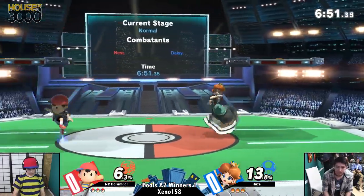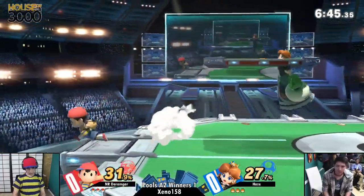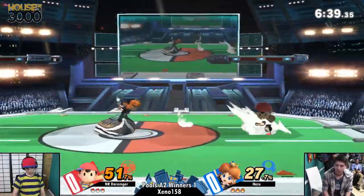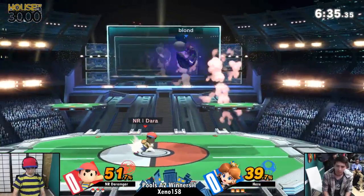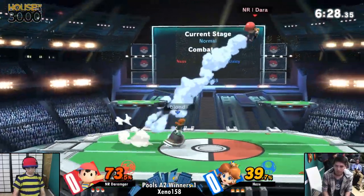This is one of those matchups that I can see actually being pretty okay for Ness. The only thing that Daisy does struggle with is getting in first without Turnip. So if Ness can just pressure her to the point where he has slightly better hitboxes — they're both kind of limited. But if Ness can just zone her out a little bit with projectiles, zone out with fair, keep her at range, she's going to be tough. But side B is a much better first option in this game than it's been in past Smash games.